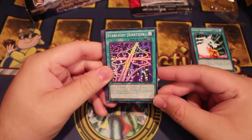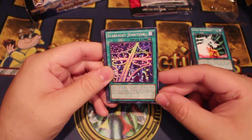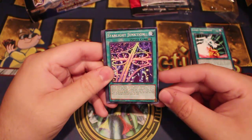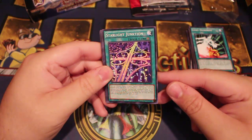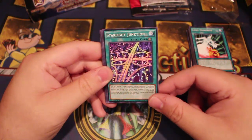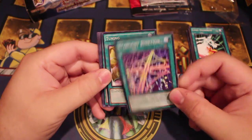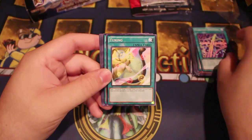Starlight Junction — you can tribute one tuner monster and special summon one Synchron monster from your deck with a different level than the tributed monster had on the field. During your opponent's turn, if you special summon a Synchron monster from your extra deck, target one card on the field and shuffle it into the deck. You can only use each effect of Starlight Junction once per turn. This card is absolutely insane, especially with Jet Synchron.